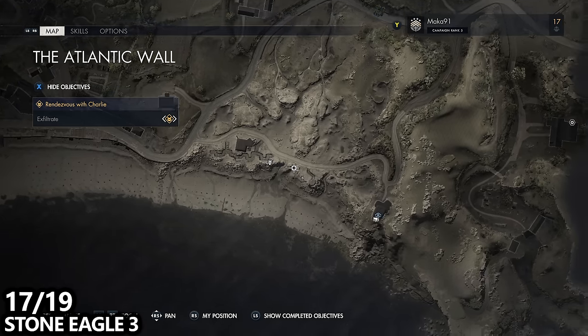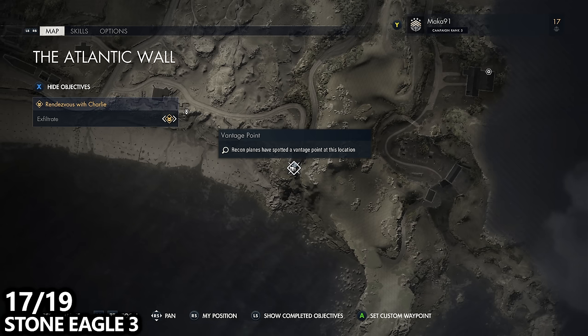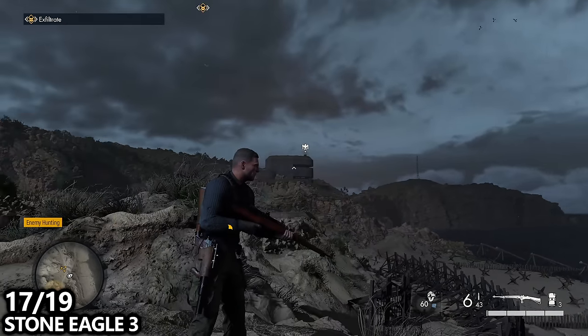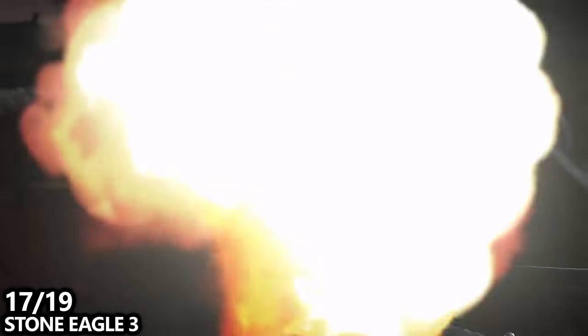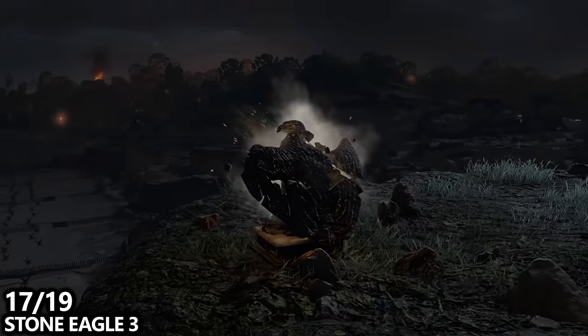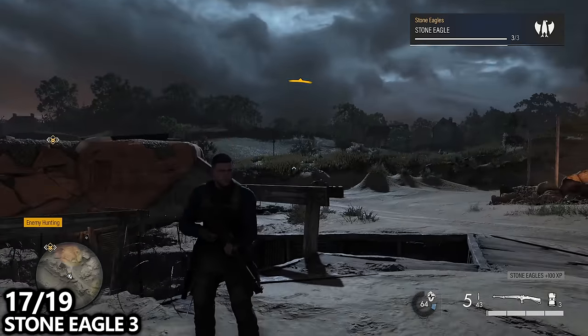I've then done all of my side objectives and ended up at the final beach defense. There is a vantage point on the right side of the map, and we are going to be shooting a stone eagle on top of this vantage point. You can do this from a pretty wide variety of places around the map, but you'll be here for your side objective or end up at the vantage point for reconnaissance. Take out the stone eagle while you're here.